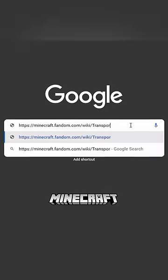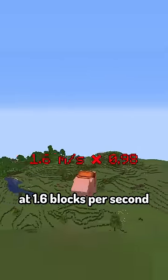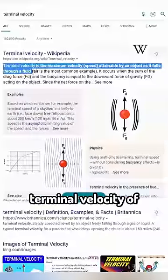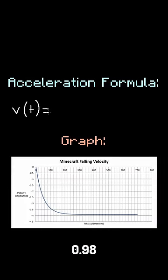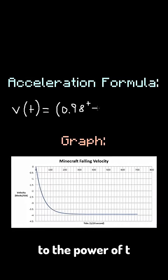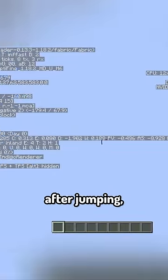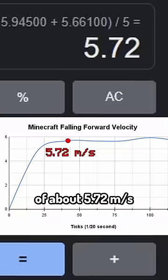Instead, I went to the Minecraft wiki to calculate falling speed. Since mobs decelerate at 1.6 blocks per second times 0.98, producing a terminal velocity of 78.4 meters per second, I derived the formula v(t) = 0.98^(t-1) × 3.92. Also, in 40 ticks after jumping, the forward velocity remains constant, and the mean averages of the differences indicate a speed of about 572.